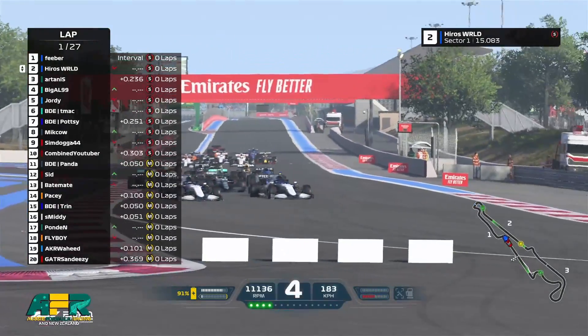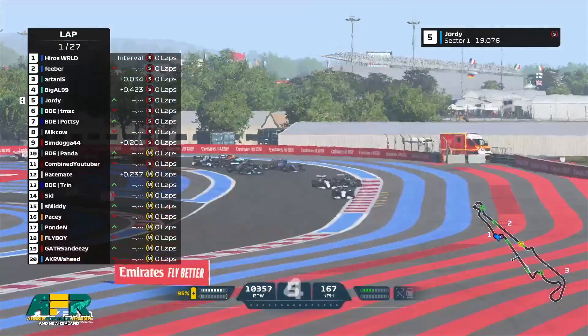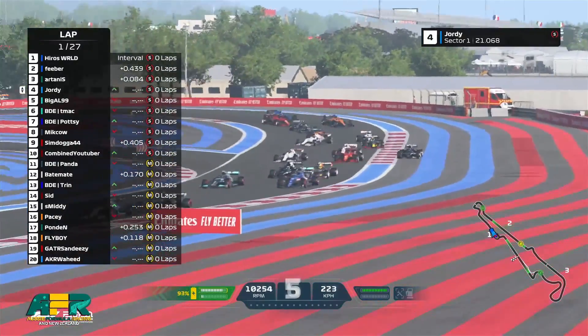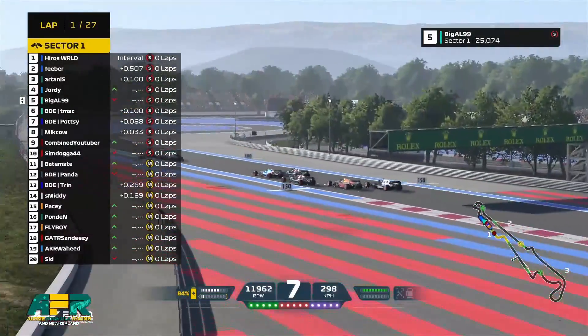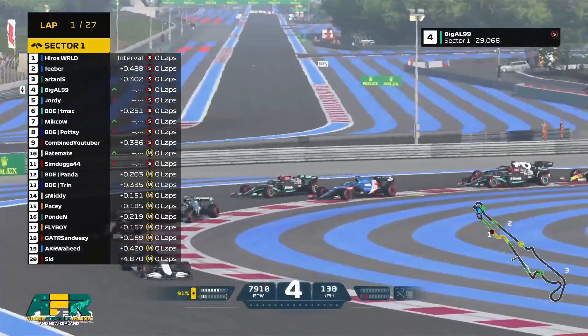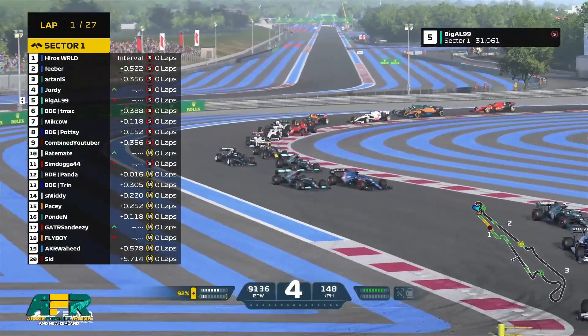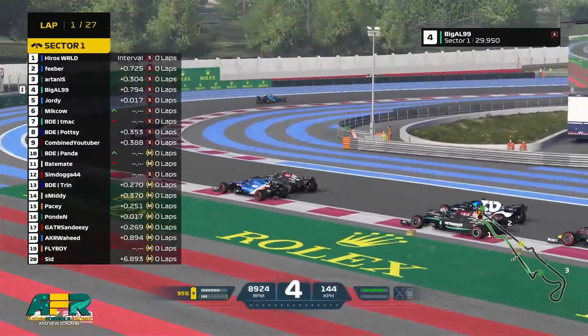There's a lot of positions getting switched back and forth here and as we make it through turn two a couple going wide. It looks like he's got a little tap on the curb — I think no damage — but he has dropped to the back of the field. And the McLaren of Flyboy has just gone around as well, lost it through turn four and five.